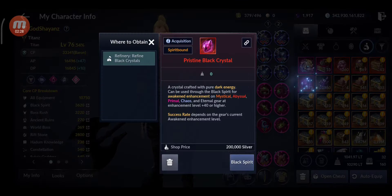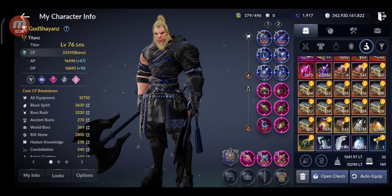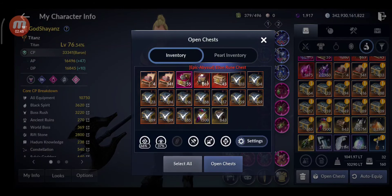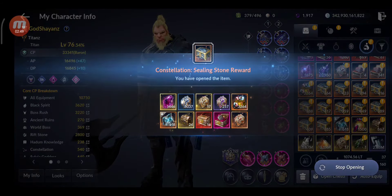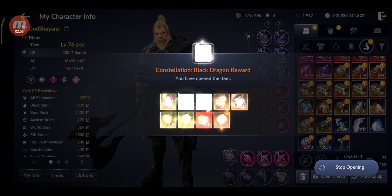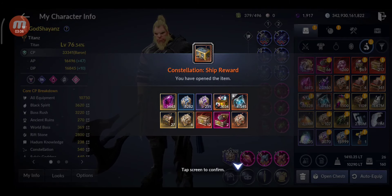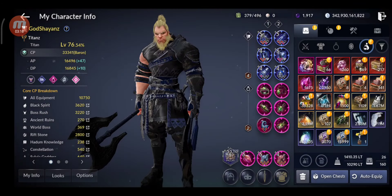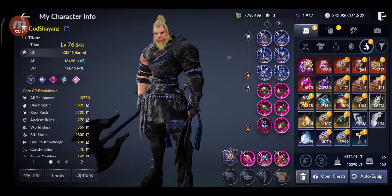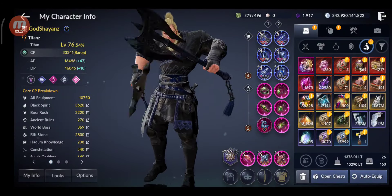45 epic to abyssal, 1,600 pristines, 2,900 chaos crystals. And I'm going to open also all these constellation chests. Boom boom - start opening. I have 66 mystical to primal alien runes. I'm going to open them. Just 3 abyssal - wow. I was hoping I would get some primal but it's okay. The CP went up by 50, so 50 CP from constellation.